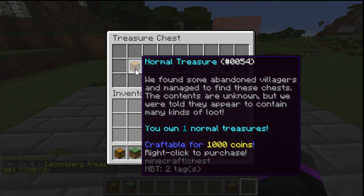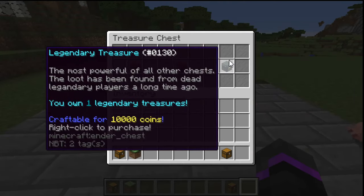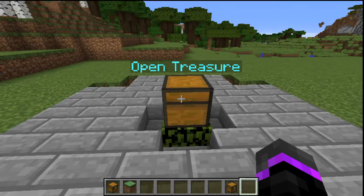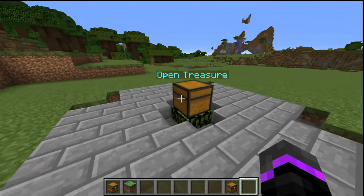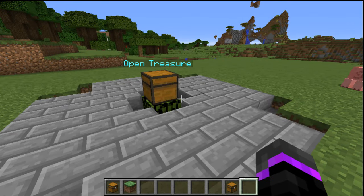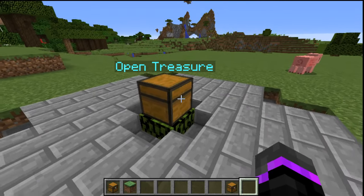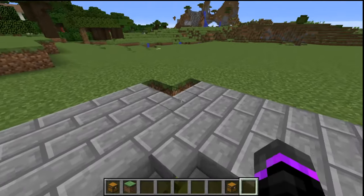Now if we go ahead and open them, you can see this is the normal chest and it's craftable with 1,000 coins. That's the mythical, and then this is the legendary. It shows the different amount of keys that you have. All of this is configurable in the config - everything you can change, it's super customizable, which is very awesome.